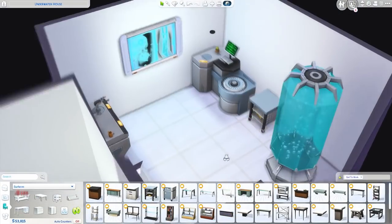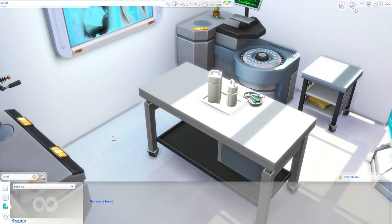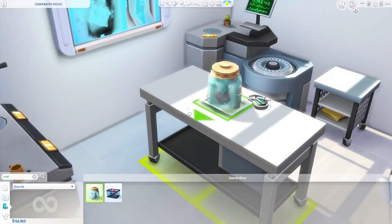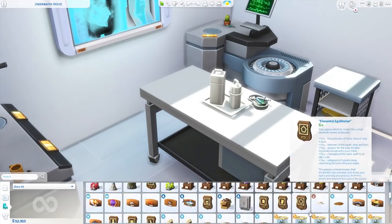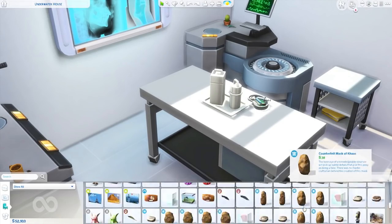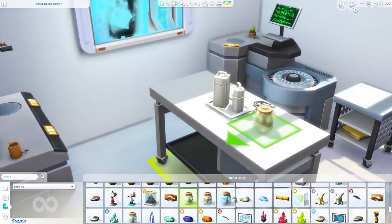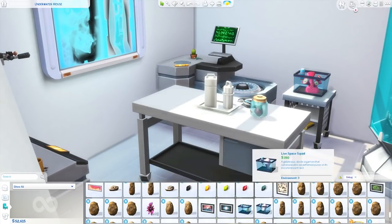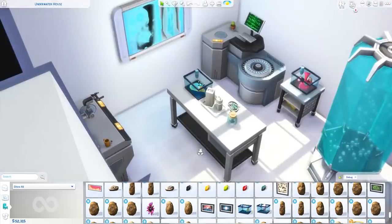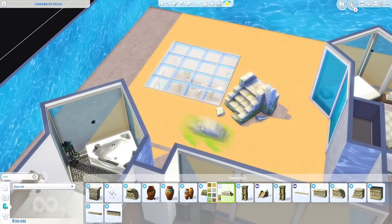Speaking of scientists, how awesome would it be to make over the science lab into an underwater science lab? I was honestly contemplating whether I was going to do it. For the science lab, I also used buydebug to put in some organisms — actually aliens that come with Get to Work's Planet Sixam — I wanted those to look like fish specimens. The interior went by really, really fast. There weren't that many rooms to furnish and there really wasn't a lot of clutter.